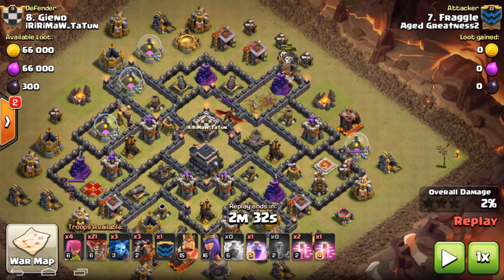You might end up giving one, two, maybe three balloons away to call out the CC troops. You always need to call out the CC troops — if you've got a dragon in there and you don't call it out, it's gonna end up in a failure.